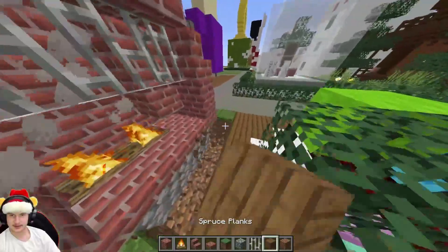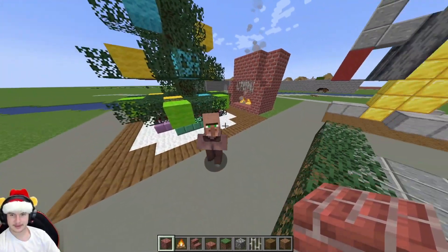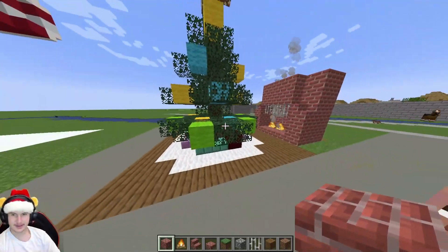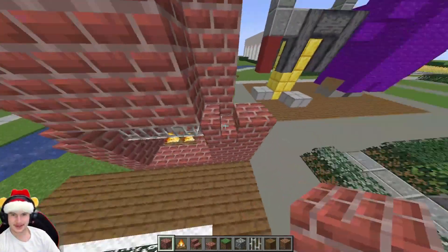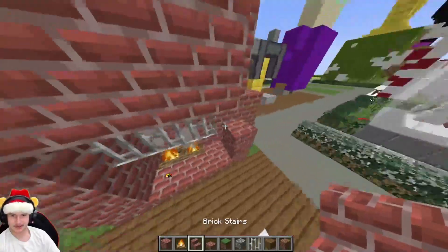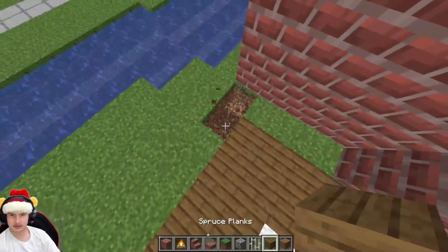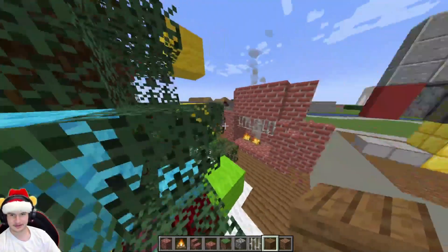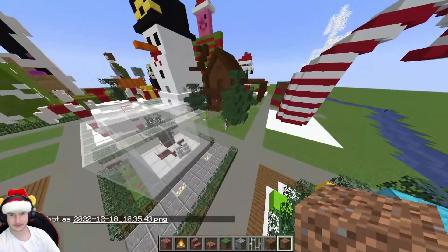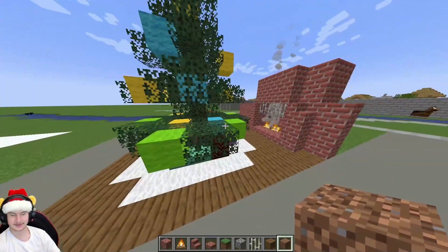I'm gonna have to extend the floor over here. These villagers keep coming over every single time I'm trying to screenshot and build — every single time. Go to the gingerbread house and bother the villager that lives there, not where I'm building.